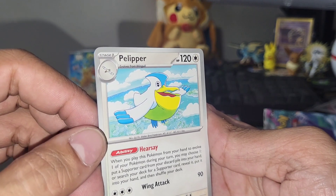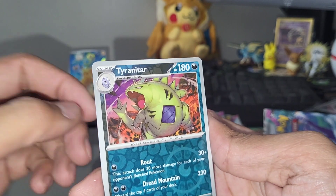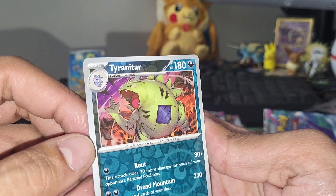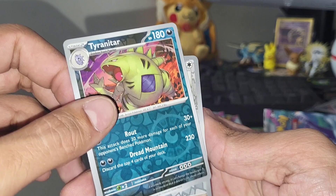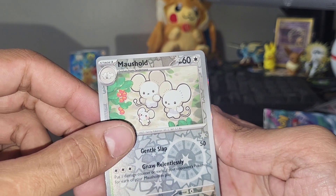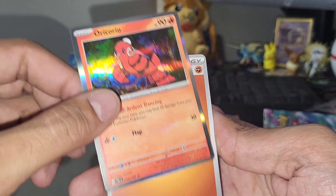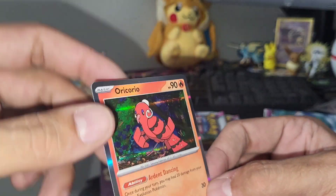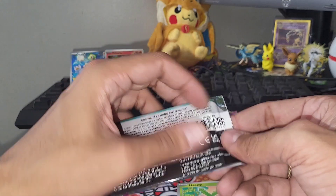Pelipper — kind of another older Pokemon there. Fletchinder. Ooh, Tyranitar! That's a dope artwork — about to chomp down on somebody. Reminds me of this catfish that I caught last weekend that bit my dad's thumb and clamped down on it. Thank God he didn't really get hurt. Got a holo or a reverse holo — I think that's going to be our rare out of the first pack. Yeah, it is. Nice. We're going to be taking our time looking at each one of these artworks. Let's get into our second pack here.